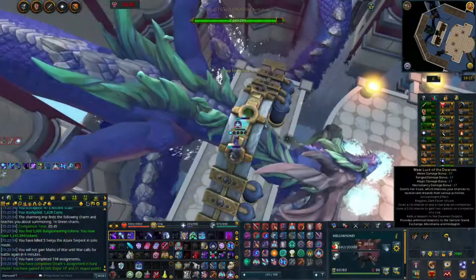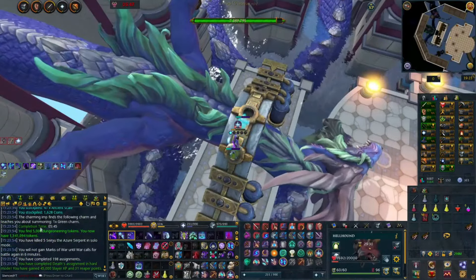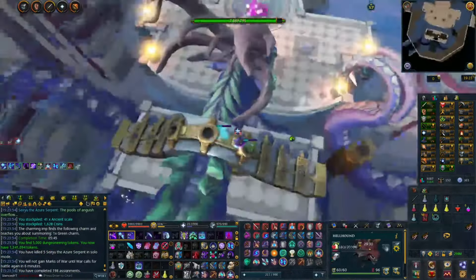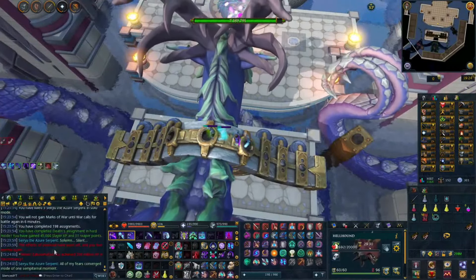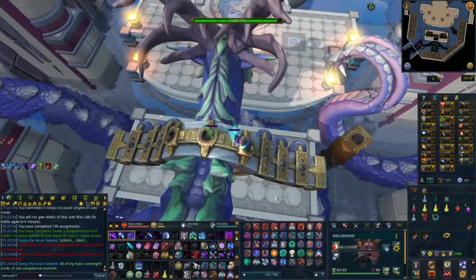I got it — that was so close. 41 ancient scales, the luck is continuing — that is ridiculous. Also got a Reaper task done. That's like a 40 mil kill, that is so good.